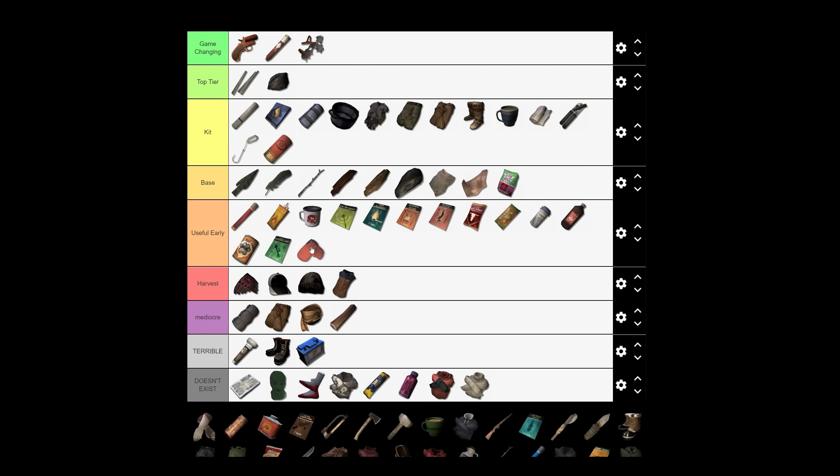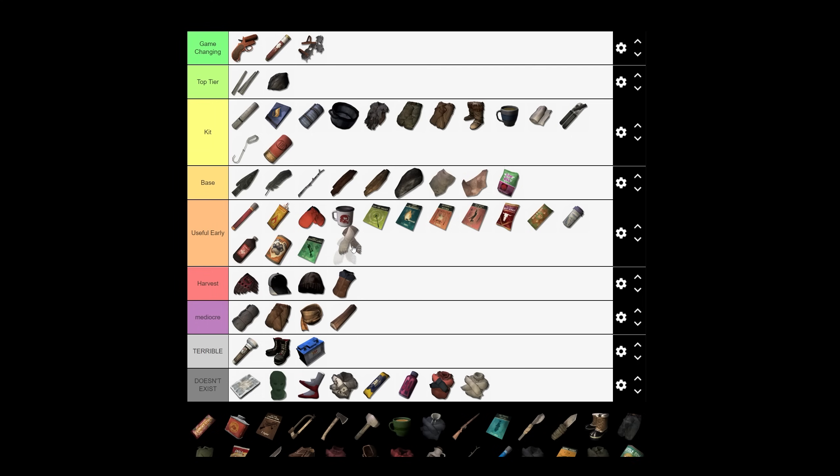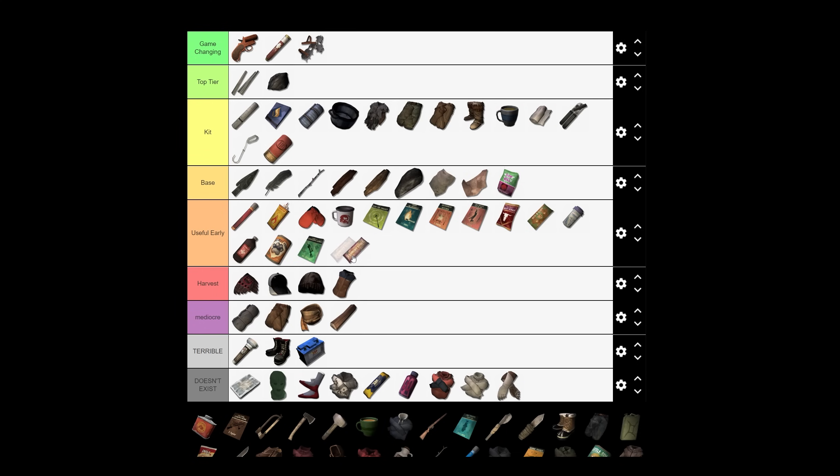Fleece mittens are a very useful early piece of clothing — you'll eventually replace them with rabbit hide mittens, but until then they're the best mittens available. Gauntlets have pretty good stats and defense but don't exist on Interloper. Crunchy stuff candy bar is food available early — that's about it.